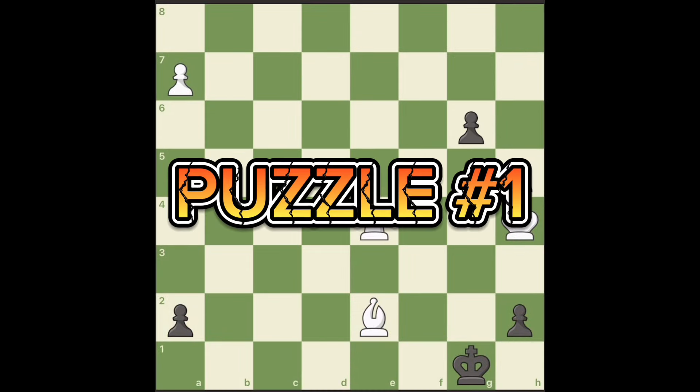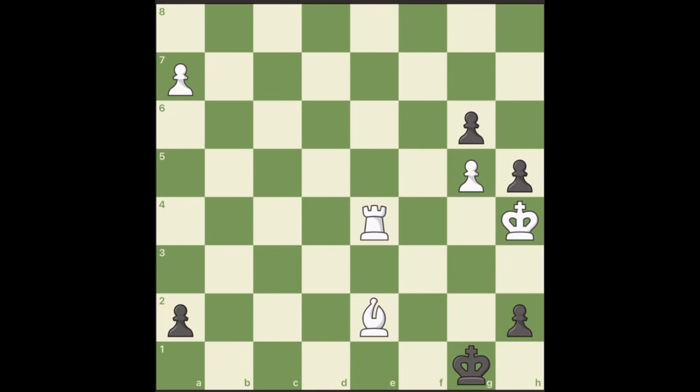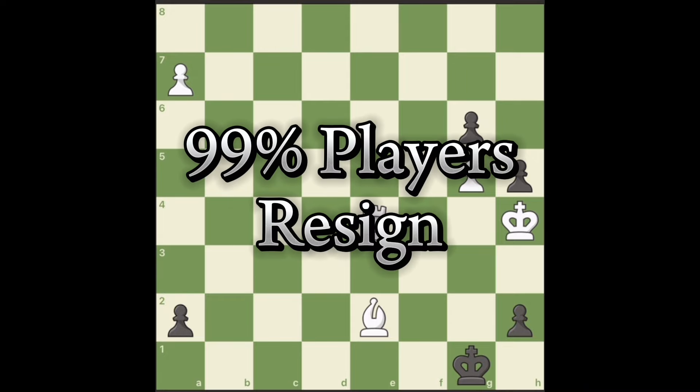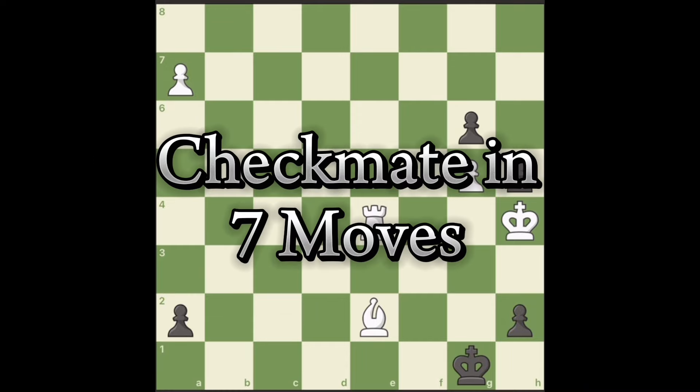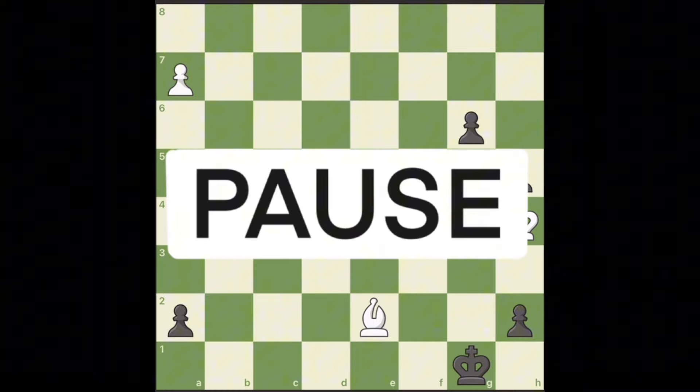Puzzle number one. Let's say you are playing white and this scenario arises. 99% of players would just resign with white, but the white can actually checkmate in seven moves from here. Pause the video and see if you can find them.